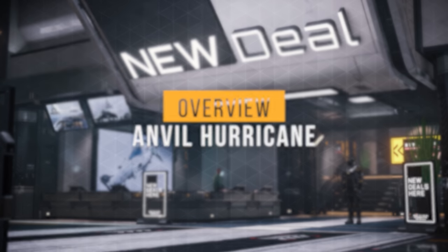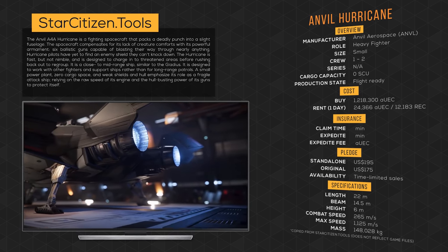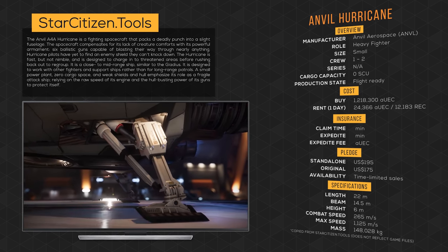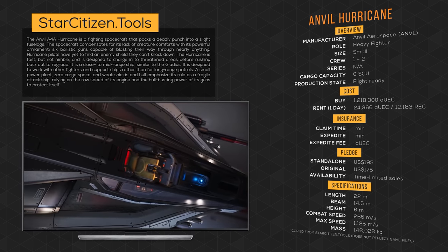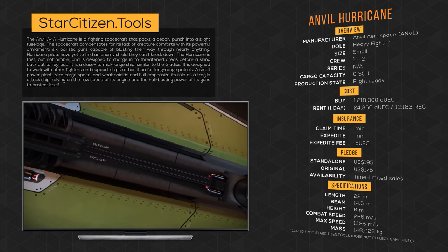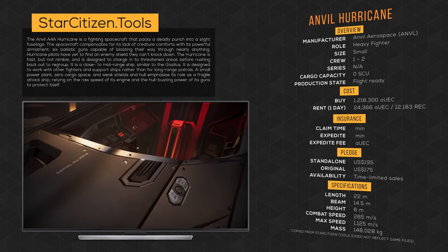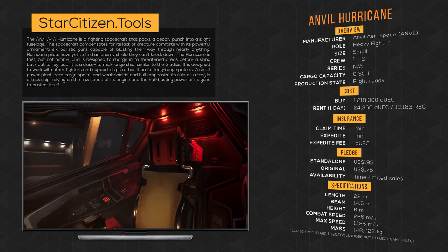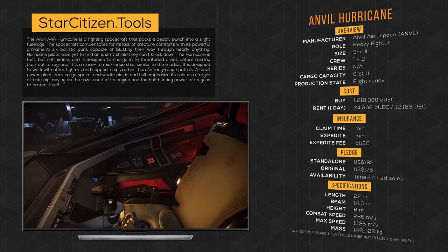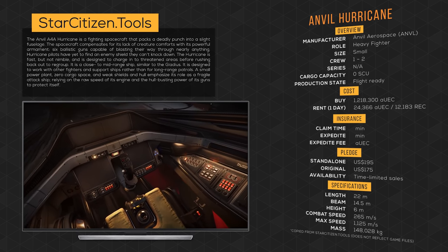The Anvil A4A Hurricane is a fighting spacecraft that packs a deadly punch into a light fuselage. The spaceship compensates for its lack of creature comforts with its powerful armament — two size 4 and four size 3 turret mounted guns capable of blasting their way through nearly anything. Hurricane pilots have yet to find an enemy that they can't knock down. The Hurricane is fast but not nimble, and it is designed to charge into threatened areas before rushing back out to regroup.